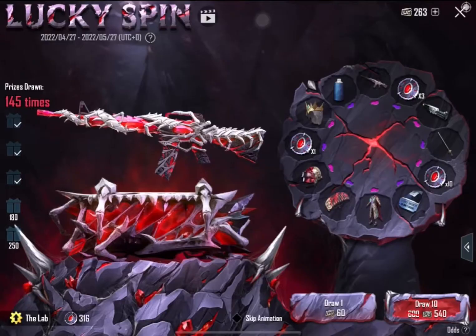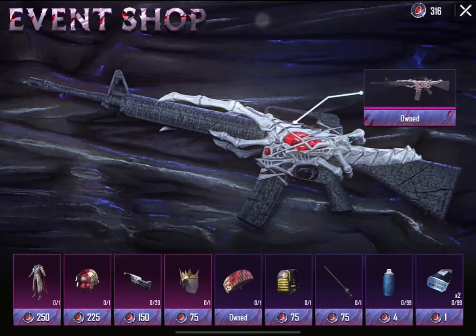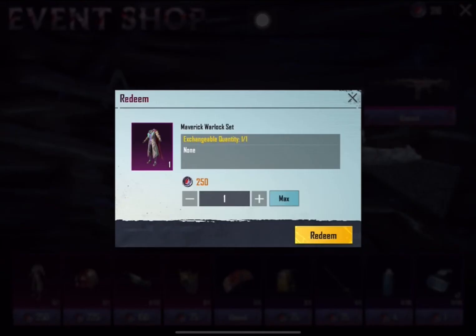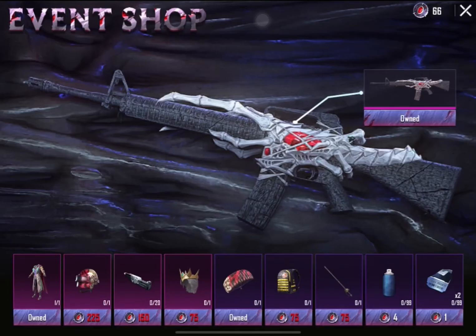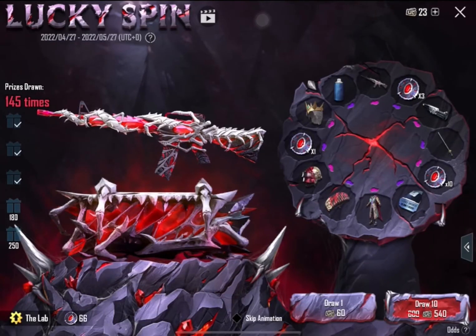Should we get the two materials or should we spin? I'm just gonna get the outfit — boom! The Maverick Warlock set. So here you go guys, we got it, we got what we came for — the Skeletal Core. And we got an outfit as well. That's it for me guys, thank you for joining the video, make sure you smash the like button, share with your friends, and until then I'll see you in the next one — peace!